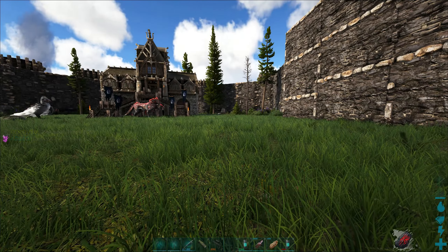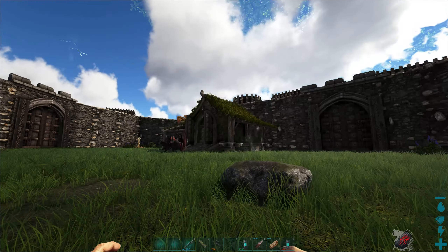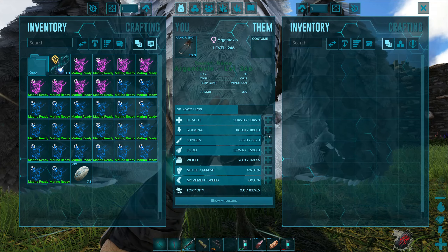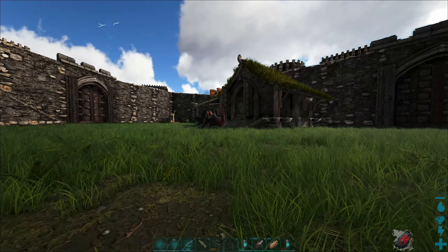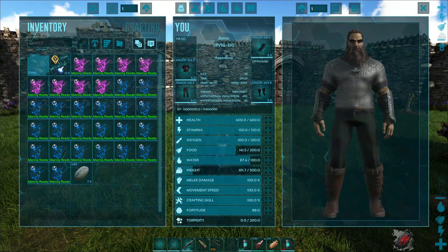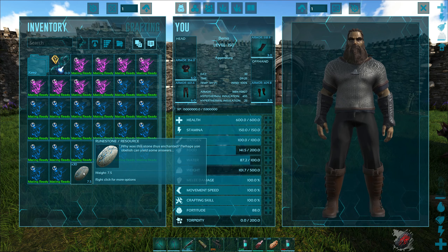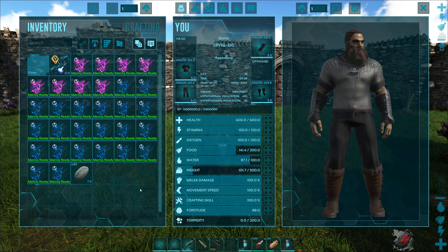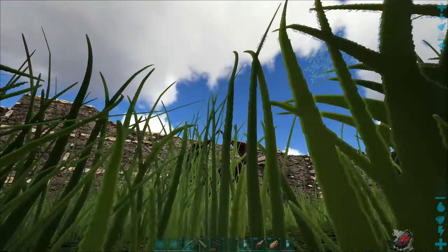We've got one new addition — I ended up getting an argentavis, I think it was a 145, to help gather resources for all these saddles. It doesn't have too many points, just a little into weight and health, but that thing has saved my life with all the resources. It wasn't too bad on metal — mainly the wood and hide. We're taking in 180 shotgun shells, we have our 30 runestones, and we're wearing our normal chitin armor.